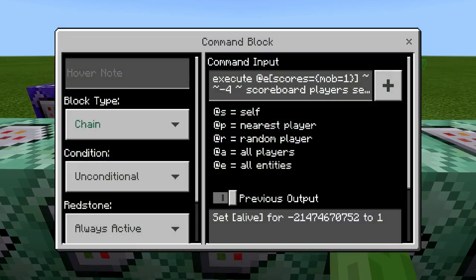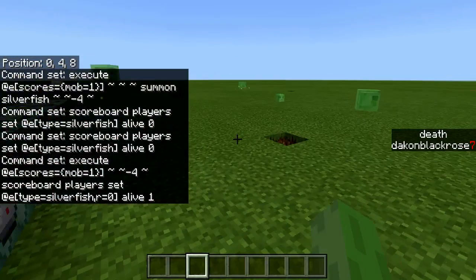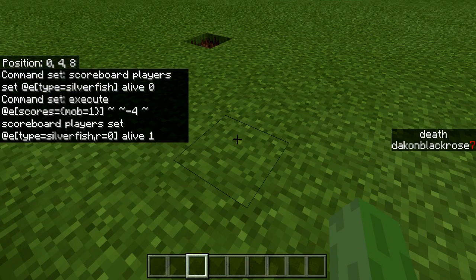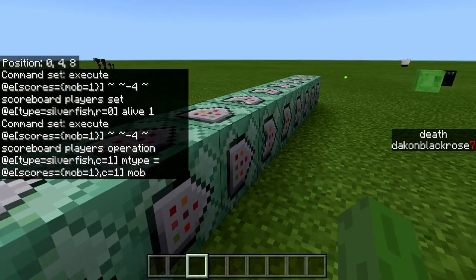It will still be all chain unconditional all the way until — it will execute at mobs and then do scoreboard players set a silverfish alive 1. So it will set 1 silverfish to an alive score of 1, and the rest constantly die — it's just doing a test. This command is linking the silverfish alive score of 1 to the entity or player that has a mob score of 1. That's kind of mind-blowing — just trust me on that one, that's what it's doing.